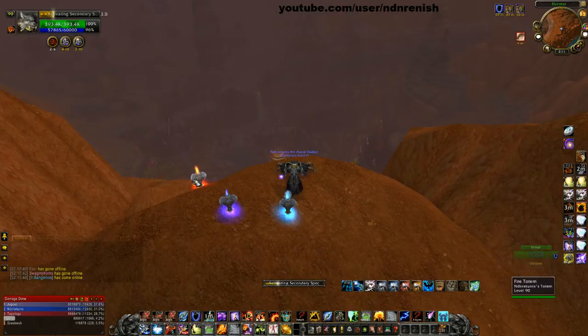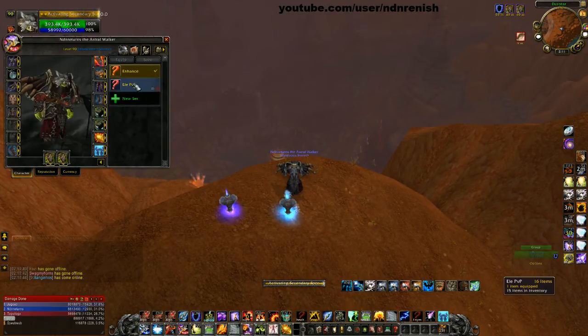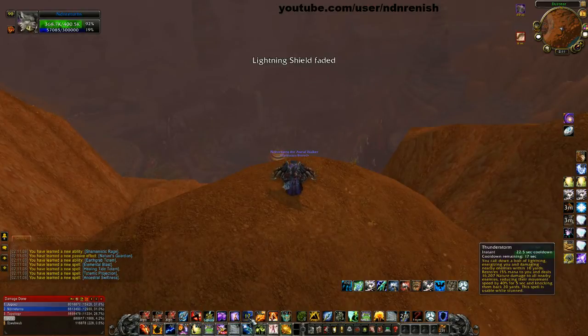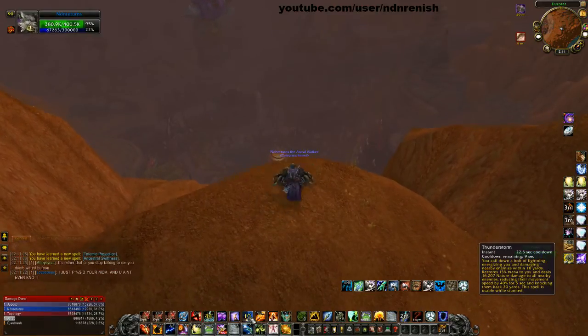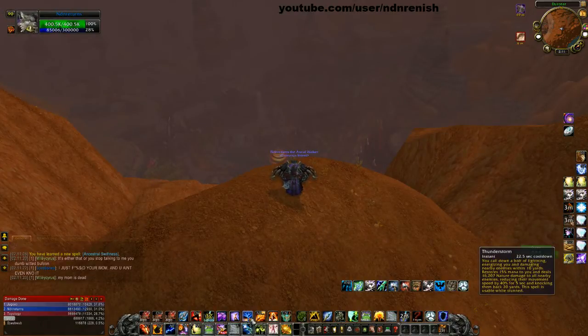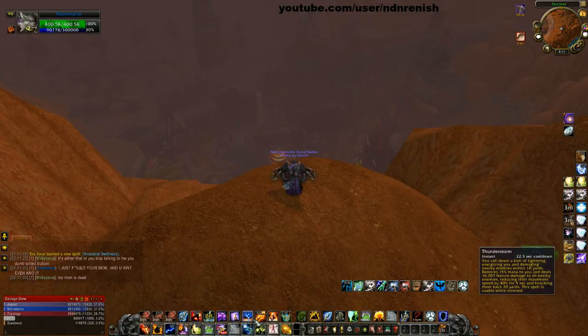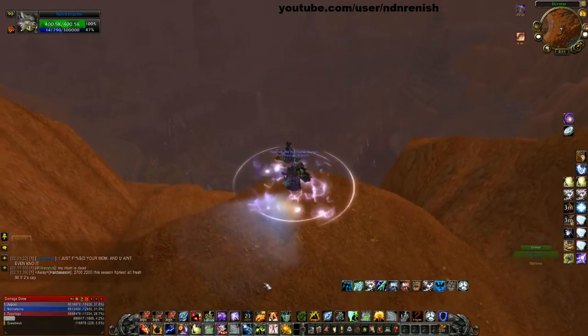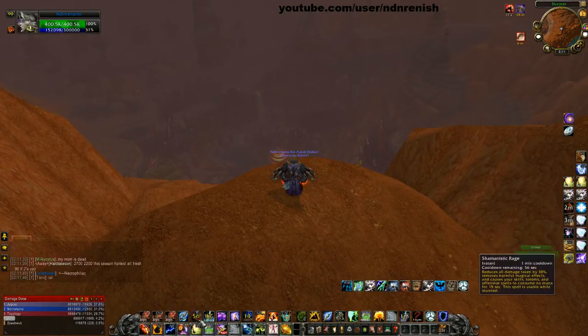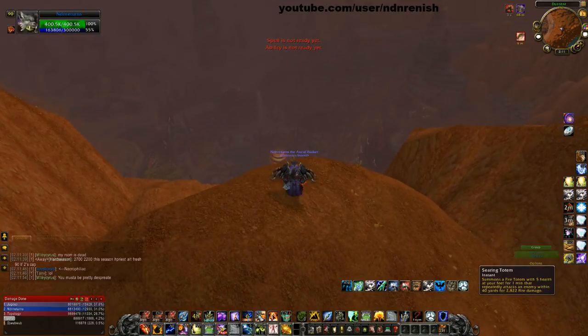Now I'll show you from my Elemental point of view. The first thing you might notice is that Thunderstorm replaces my Shamanistic Rage. This is because I've been playing Shaman since before Elemental Shamans had Shamanistic Rage, so when I went from Enhanced to Elemental I just replaced that keybind with Thunderstorm. Now I'm so used to having Thunderstorm on R. I could have moved Thunderstorm to A and kept Shamanistic Rage on R, but now A is Shamanistic Rage as Elemental and R is Thunderstorm. You can mix that around if you like.